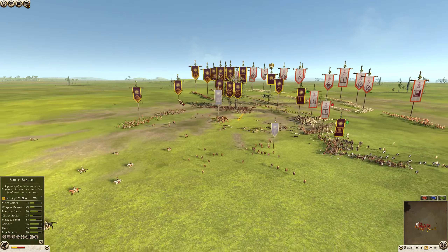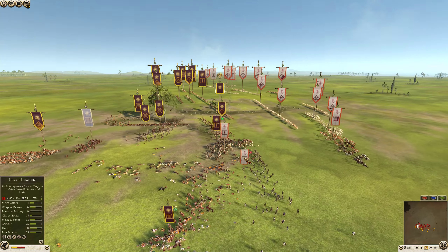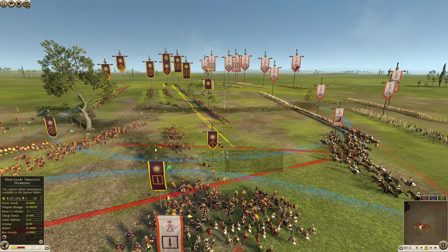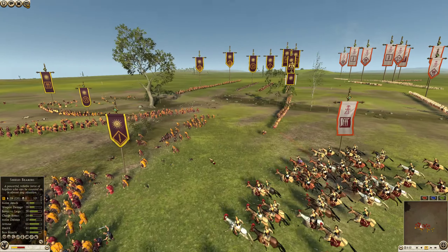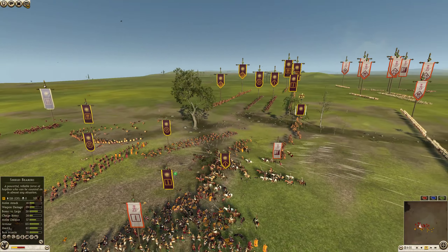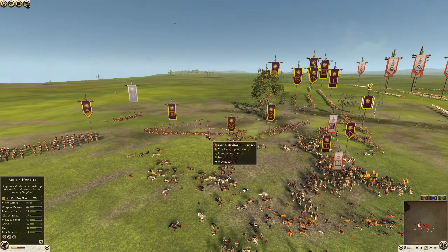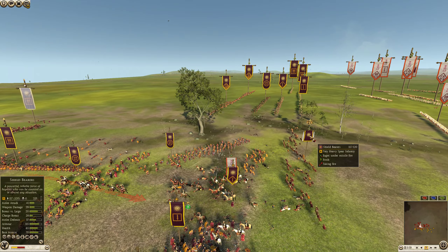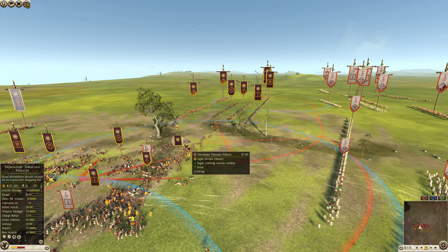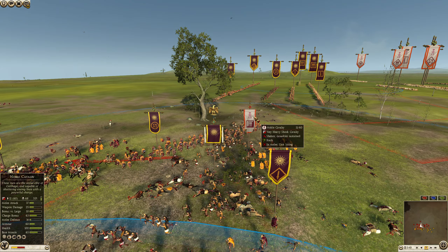Carthage takes an early lead by eliminating a Thracian warrior and a militia hoplite, though the shield bearer is still in good shape with 93 kills and absolutely pummeling. The mercenary Samnite warriors should hold fairly strong. We're going to see a flank charge into the Thracian warriors, but there are a lot of peltists nearby. The noble cavalry is taking a beating from militia hoplites, and now the shield bearers look like they'll be hit in the back.